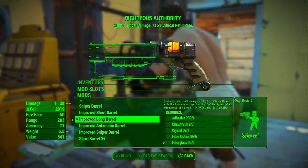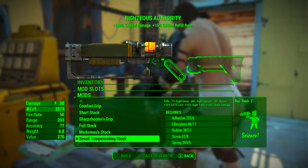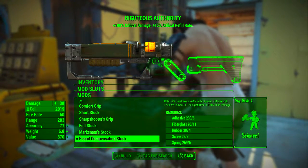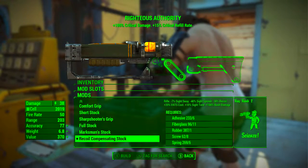Next I'm going to be going with the recoil compensating stock, which turns it into a rifle. This reduces sight sway by 7%, reduces sight spread by 40%, reduces recoil by 30%, increases the VATS cost by 20%, increases sight time by 10%, and increases bash damage by 100%.